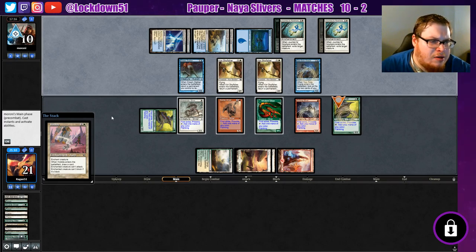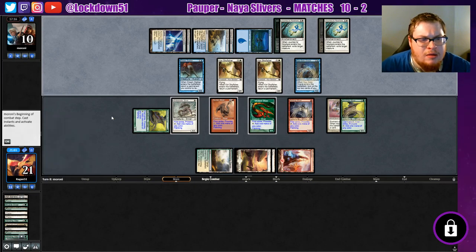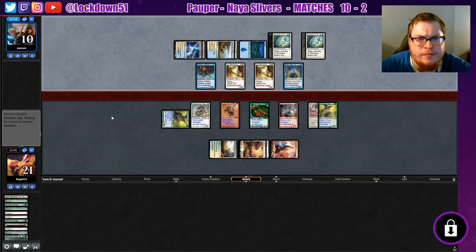Hobble — when Hobble enters the battlefield, draw a card. Enchanted creature can't block if it's black. Okay, I don't care. That's fine. Let's see if they're going to want to start attacking in yet — at some point they've got to.